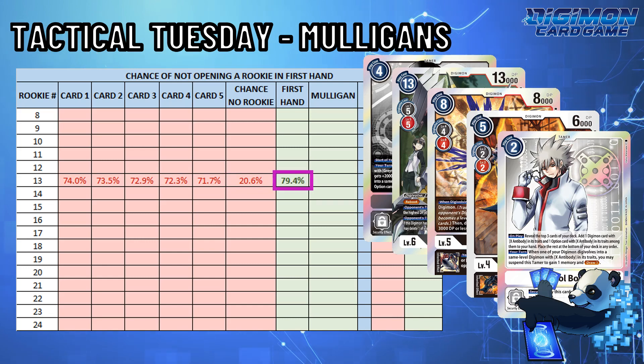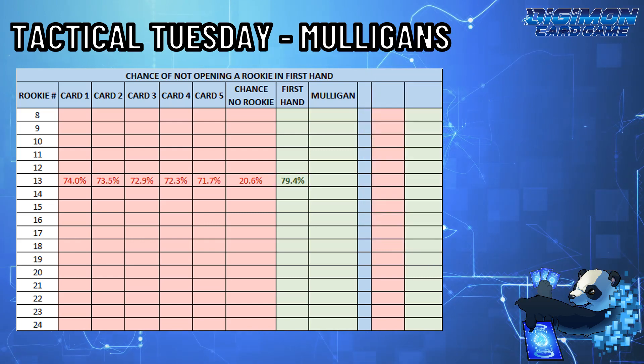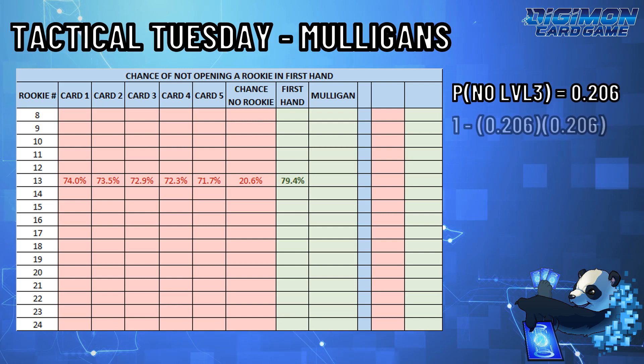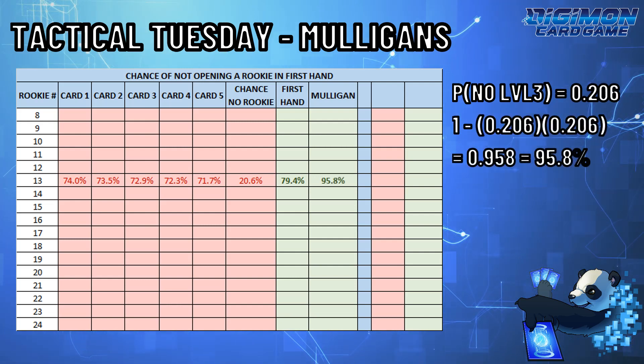But what happens if you mulligan? In essence, you're repeating the number of failures twice. Therefore, if the chance of not getting a rookie was 20.6%, you increase your chances of getting at least one rookie to 95.8% after you mulligan.